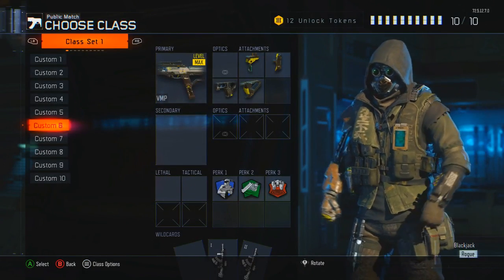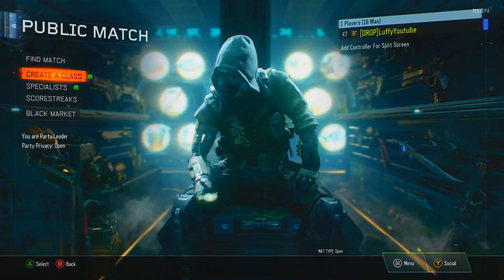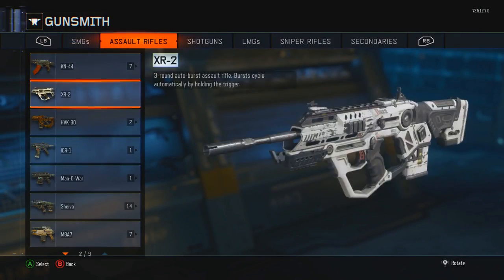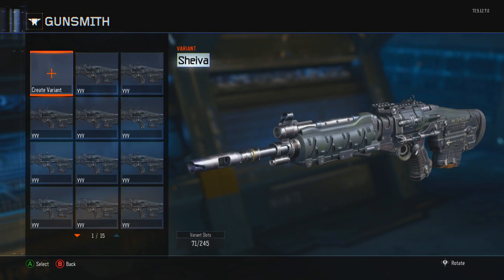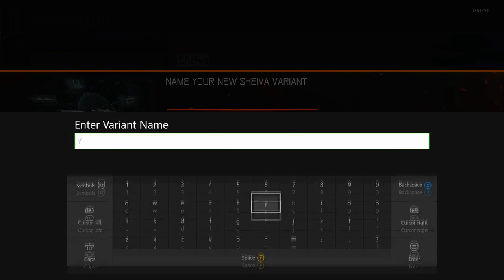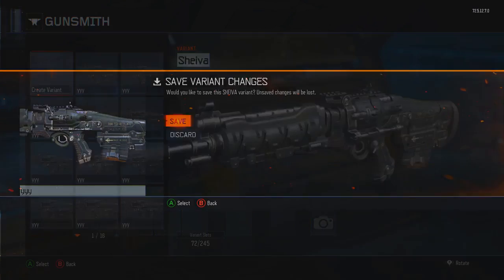In order to get this started, all you want to do is head over to multiplayer, press start, head over to the gunsmith, and pick the gun that you want the diamond camo on. Once you have that gun, all you want to do is create a variant for that gun and just save it — make sure that nothing's on that variant, no camo or anything.